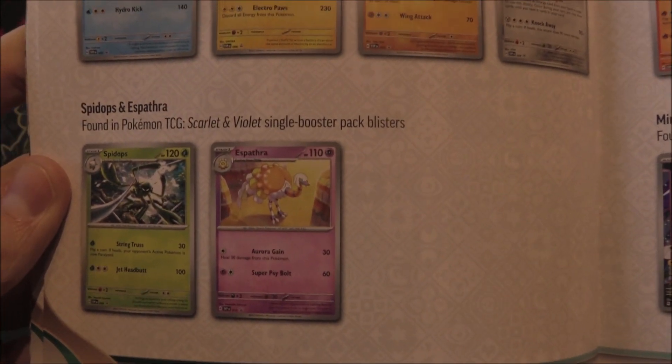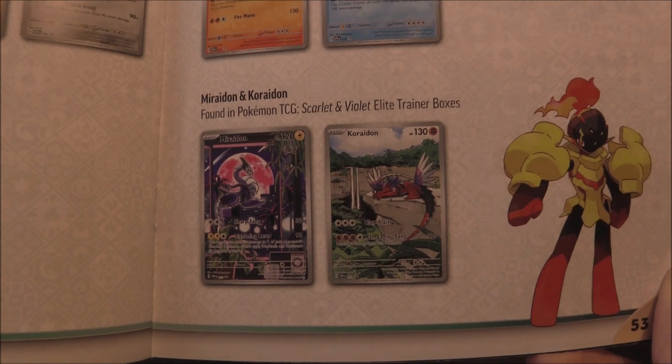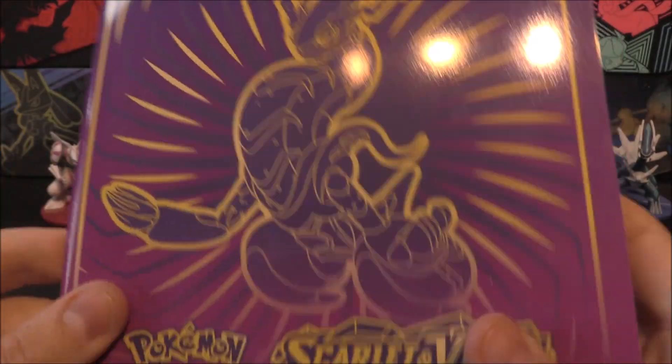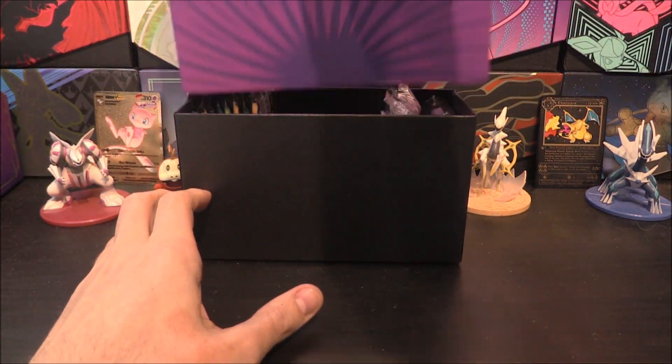It just shows you all the promos. You've got the pre-release ones, which we've got all four. Then you've got the Single Booster Packs. You've got the Triple Blisters which are Arcanine and Dondozo, and then Miraidon and Koraidon - which should be in this one. So overall, pretty cool indeed.